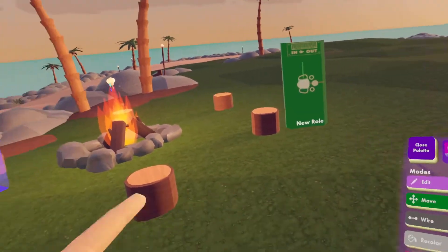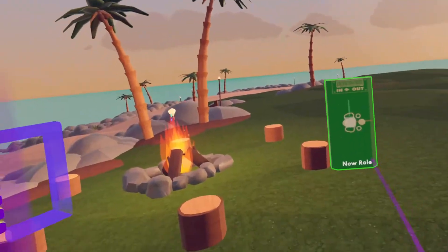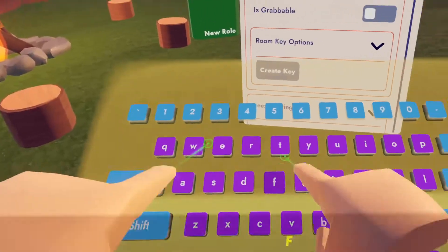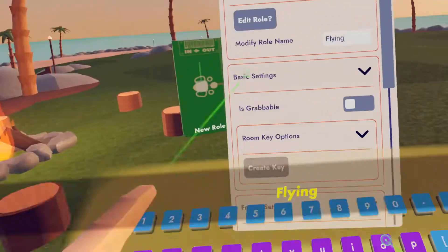This is going to be the new role. For this specific example, we're just going to give people flying as soon as they enter the room. So I'm going to configure this and rename it to 'flying'.